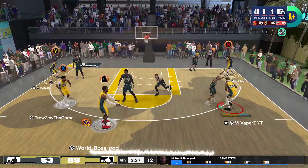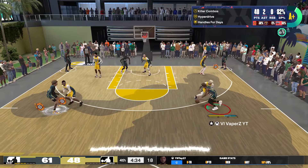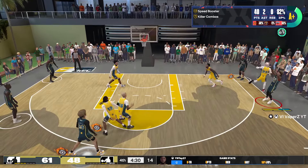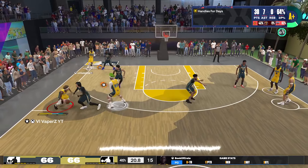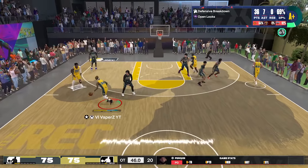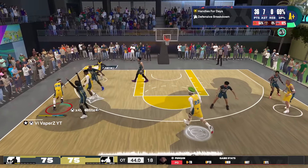I also got crazy handles. Coming in with a 93 ball handle, I'll easily catch ankle breakers. I can dribble, I can do everything I need to do to get open as a guard. But what's interesting about this build is that it doesn't only have a 96.3 — this build also has defense.